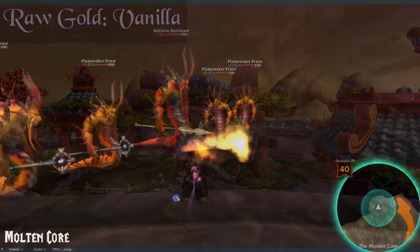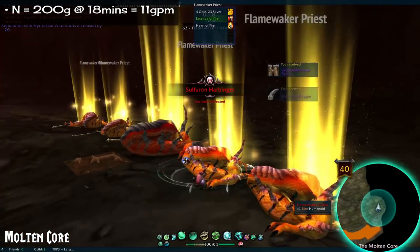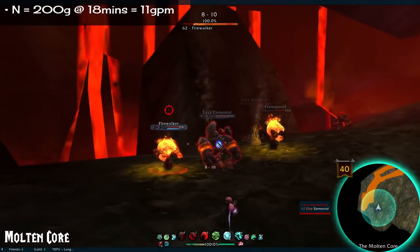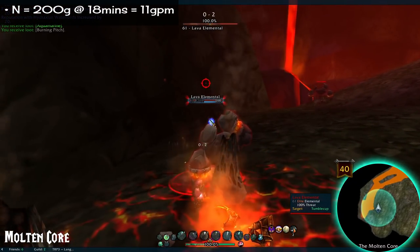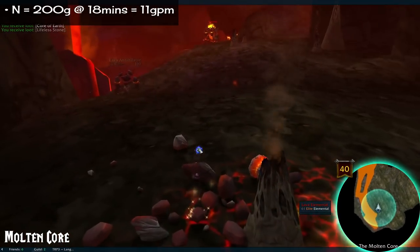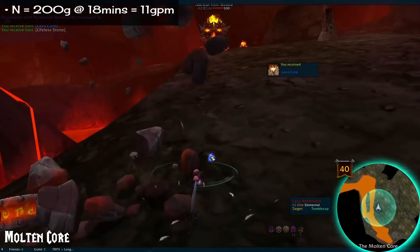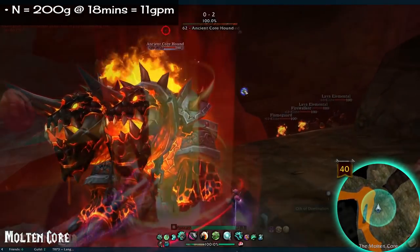Starting with the raids. Number 1: Molten Core. Good old Molten Core — possibly the most famous raid in WoW, certainly at least one of them. While you don't get too much in the ways of raw gold here, it is a great place to farm dark iron ore and a few other mats if you're a miner. The bindings of everyone's favorite legendary meme come from this place too. This raid will give you 200 gold in 18 minutes, or 11 gold per minute.